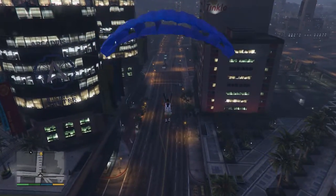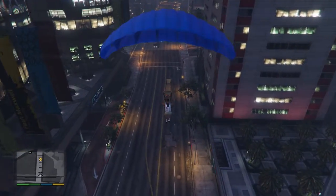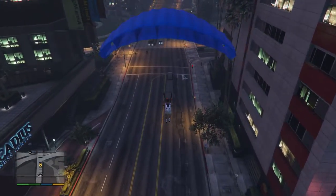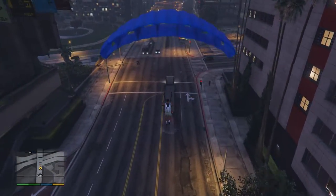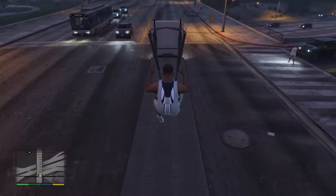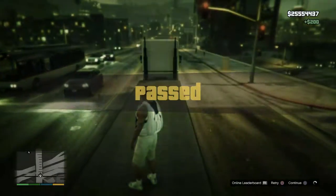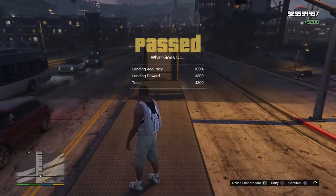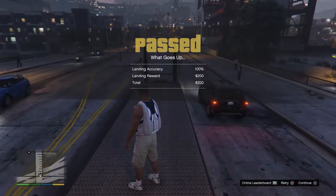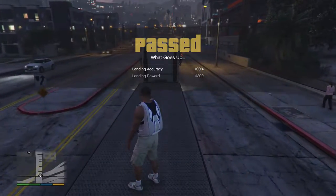You can see the truck now — it's got a huge empty bed on the back and that's where we're aiming. Come in at regular speed and when you get close I like to hit L1 and R1 to do the precision landing. I made that look easy — passed first try, got a landing reward of $200 and landing accuracy of 100%.